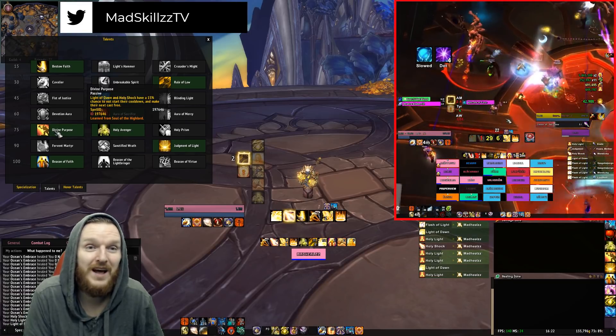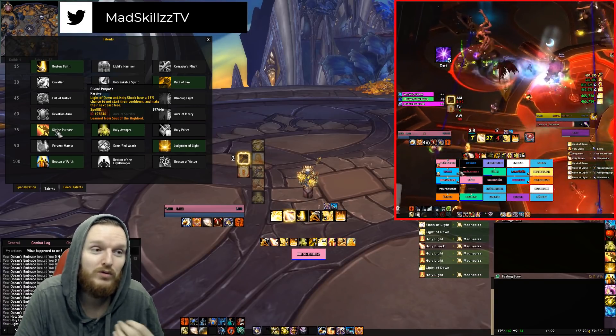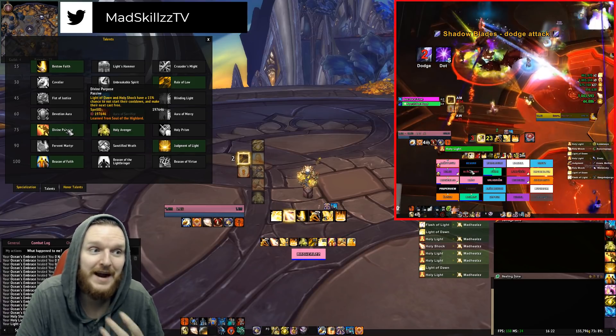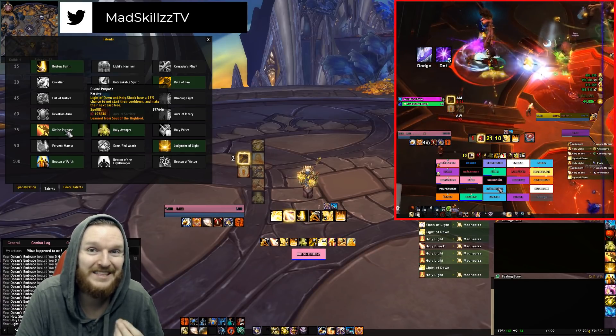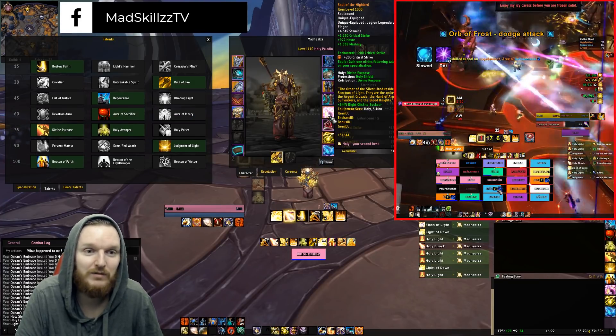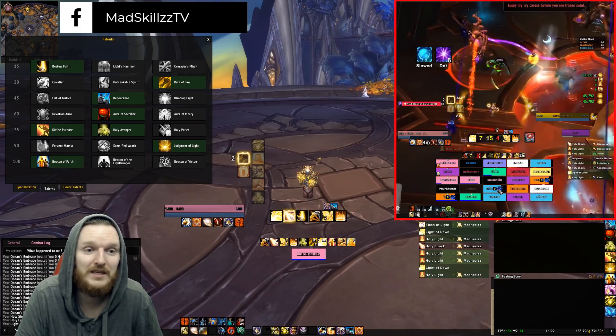Without a Tier 21 4-set you'll most likely be running Holy Avenger. If you do have the Tier 21 4-set, you'll start considering using Divine Purpose as a talent. And depending on the legendaries — whether you have the class ring or not — the class ring is actually a very decent legendary.